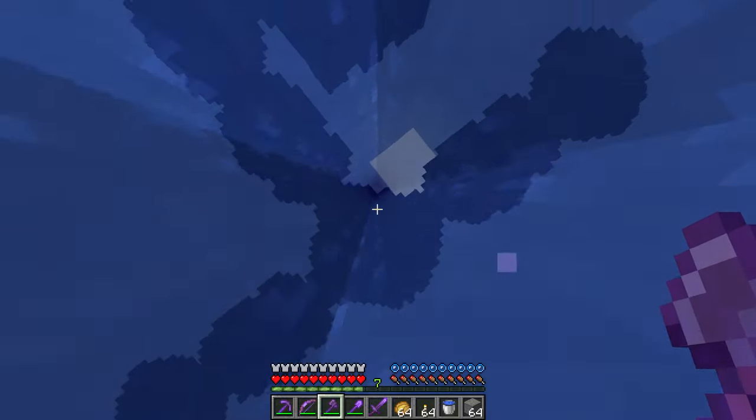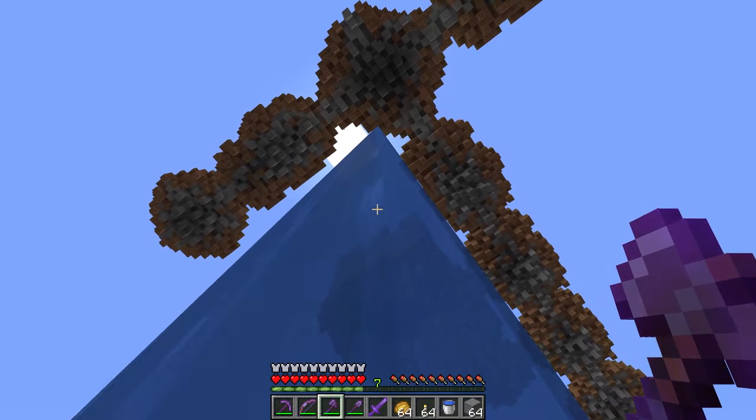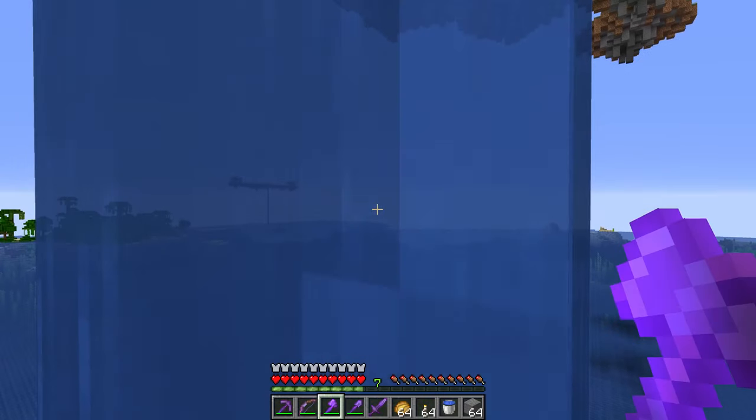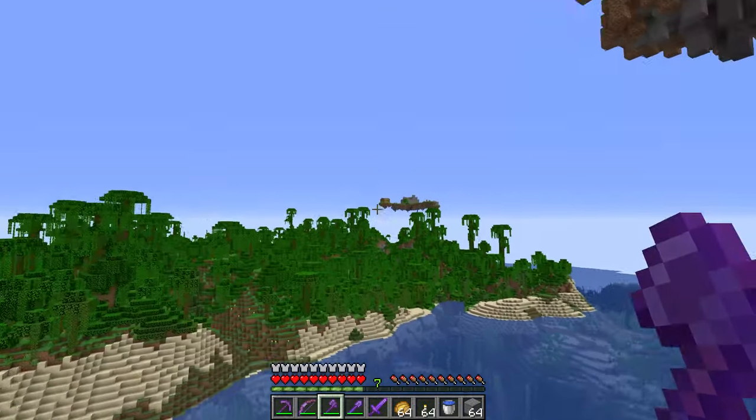The Flying Castles mod, as you can see, spawns these flying platforms way up in the air. They have a thin layer of dirt, gravel, and stone, and then they have a castle or other forms of building on top of it, along with new villagers and lots of enemy knights.